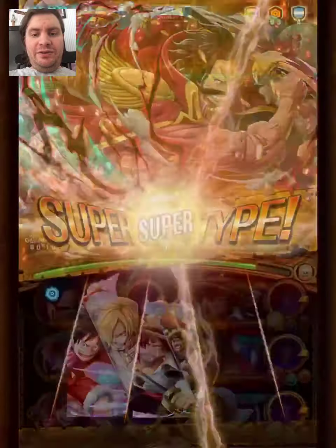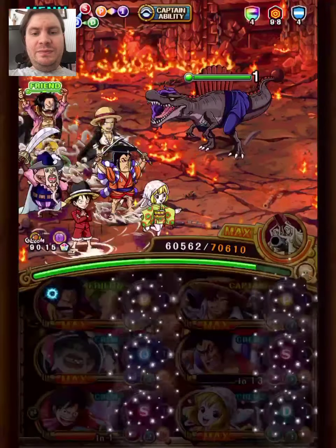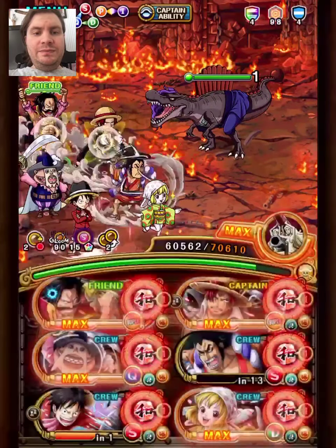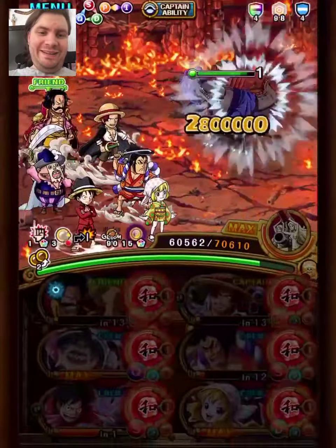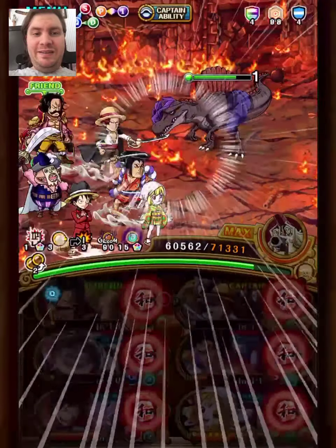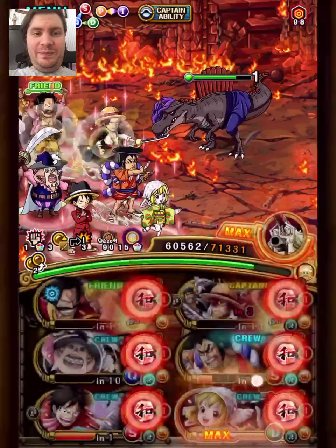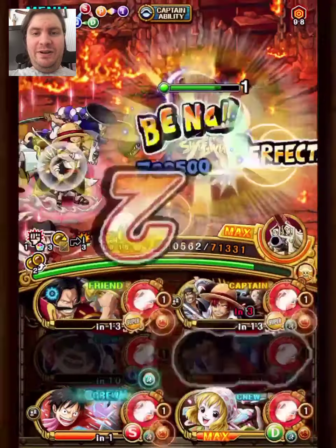Roger's Super-type, Odin's Special, Roger's Special, and then we'll use Shang Screw, and we'll use Bobbin as well — because why not? We do get a lot of extra damage, and this will be a very easy kill.